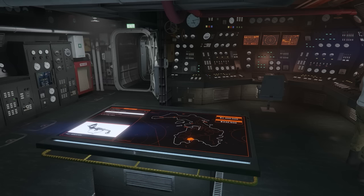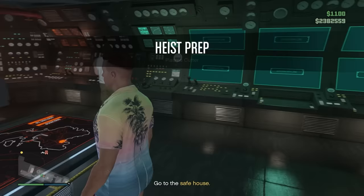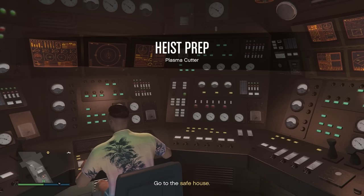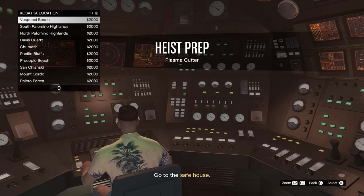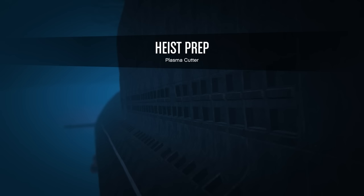Next up is the first equipment setup. We have the plasma cutter in this scenario; because we have the pink diamond, but the first time through ever you'll have the Madrazo file, so it'll be the safe code at the casino. The casino job is really simple — you go there, take out enemies, head into the penthouse, take out the head of security, get his codes, and take off. These missions are very, very simple, so don't stress over them if you're new.